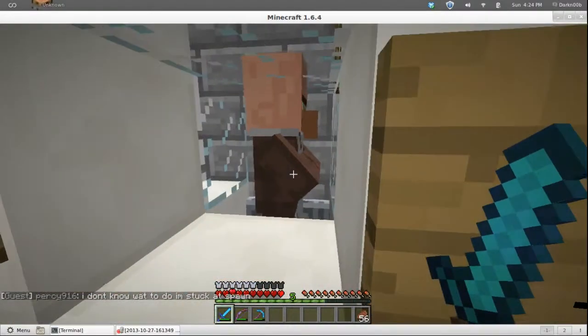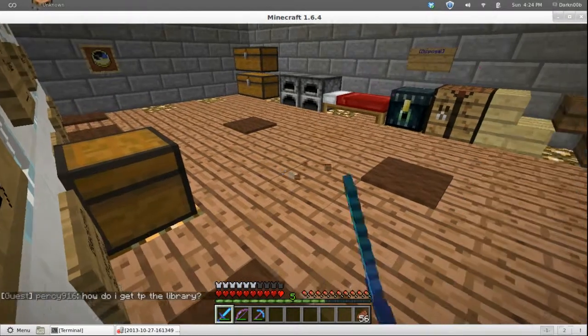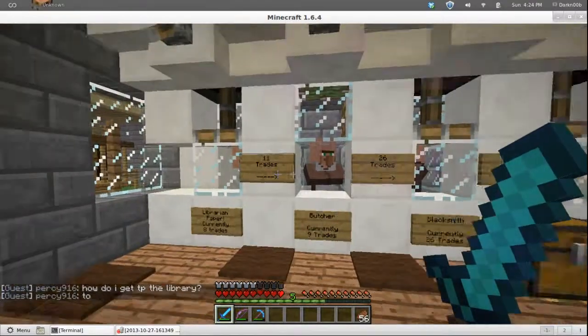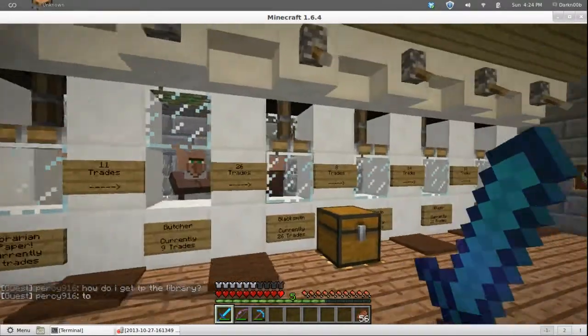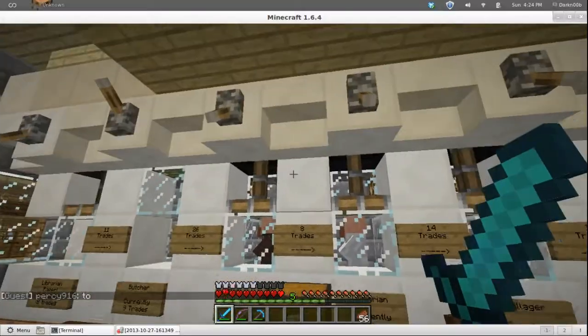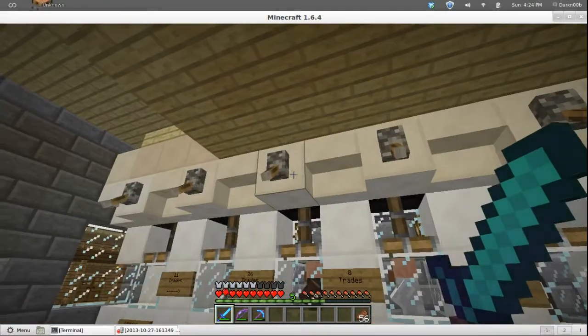You can take your emeralds and trade them to these guys for different things. I will never need to use diamonds ever again as long as we have this map. I'll never again need to use diamonds to make tools or armor, because I can go over here to the blacksmith.